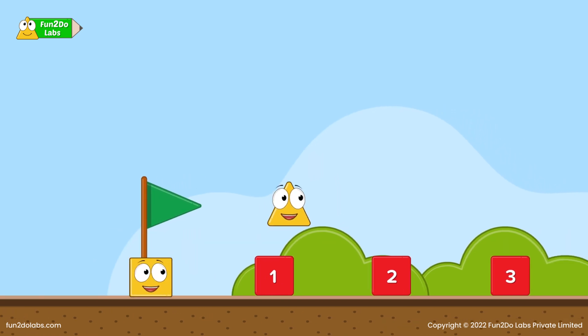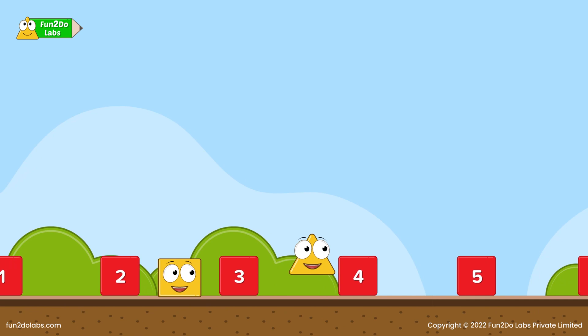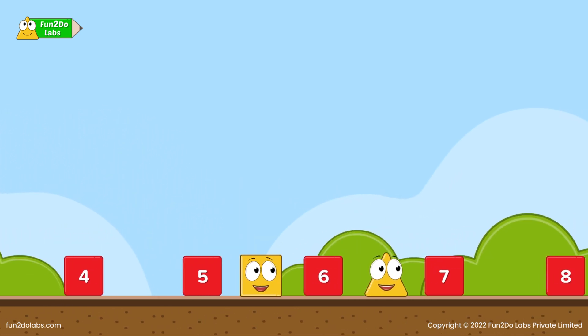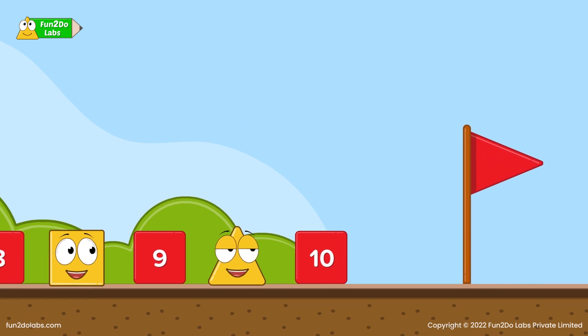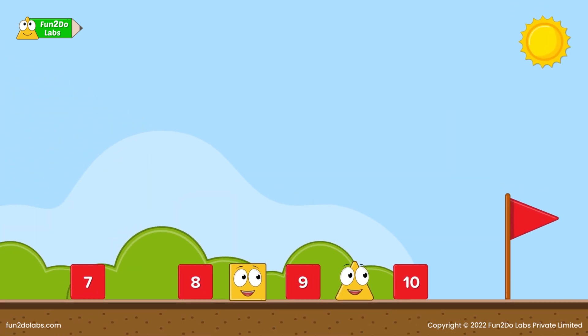They quickly cross hurdle 1, hurdle 2, hurdle 3, hurdle 4, hurdle 5, hurdle 6, hurdle 7, hurdle 8, and hurdle 9. The red flag is shining bright on the other side. Treeho is almost about to cross the 10th hurdle.